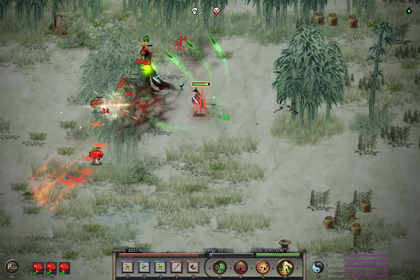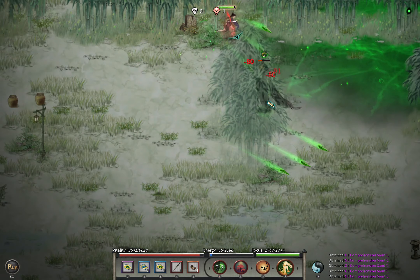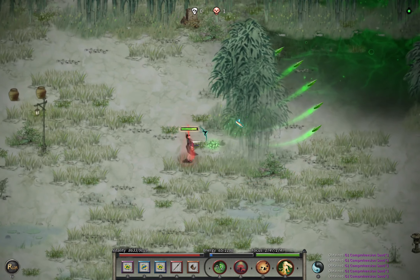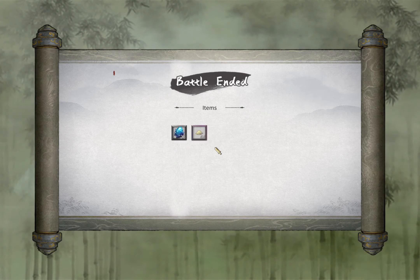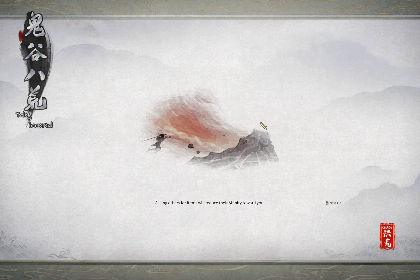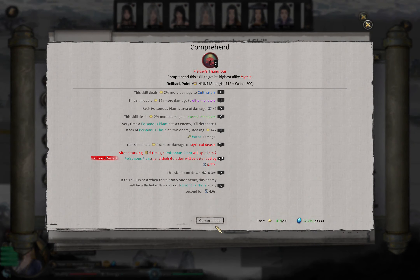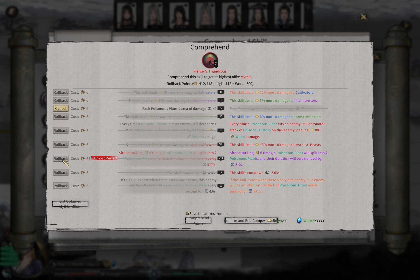If the enemy is infected with Poison Throne - the debuff - as you can see this guy has four or five stacks, then the mushroom attacks can detonate those debuffs and deal more damage. The extra damage from detonating the debuff from the mushroom is actually much higher than the mushroom's direct attack damage itself. Right now you can see a detonation dealing 887 damage - that's quite hard.